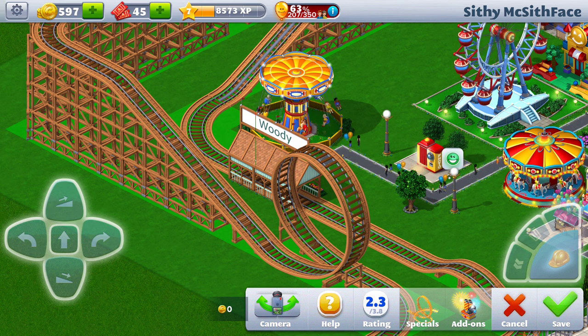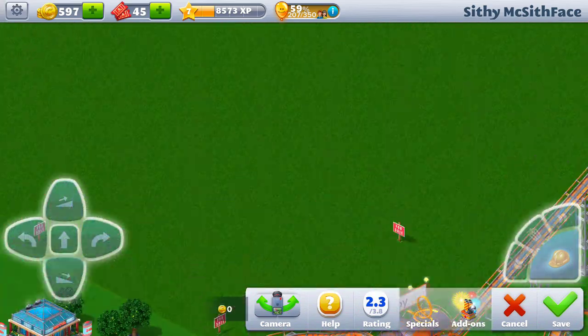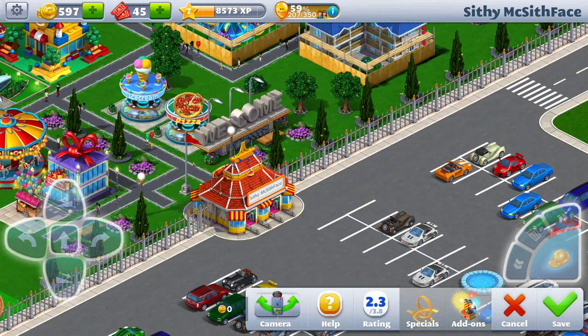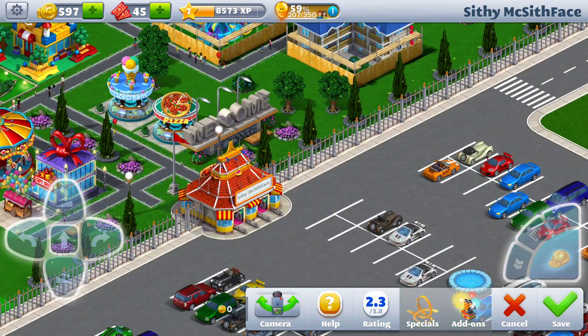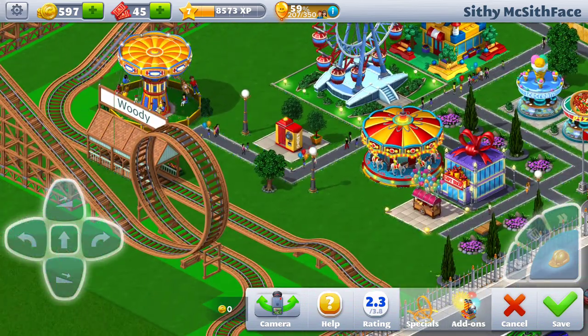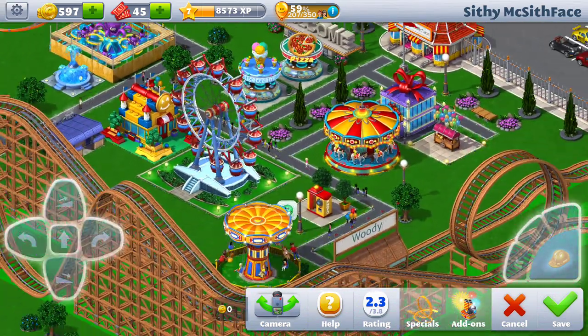If I go to Edit — actually I can't find it right now — but when you finish building your roller coaster you can change the name. I named the wooden one 'Woody,' the steel one 'Clippy,' and my park name is just my Google Play Games username. All sorts of different options.